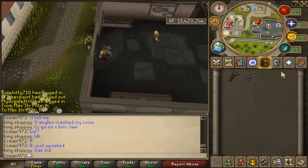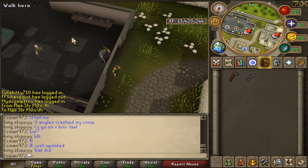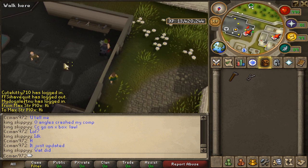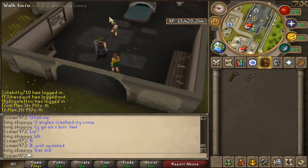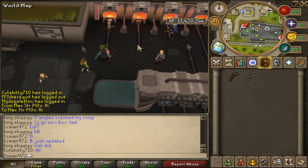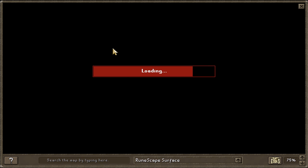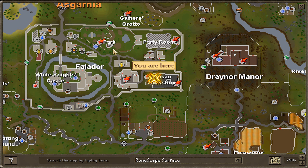Hey guys, it's CCMN972, and I'm here at the new smithing place. First off, you need a hammer, or depending on what you want to do, you need tongs, and you do need iron ores and bars. How we get here is east of Falador's bank, or by the mining guild — it's called the Artisan's Workshop.